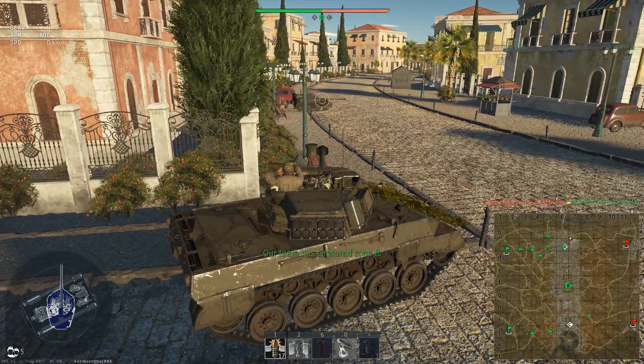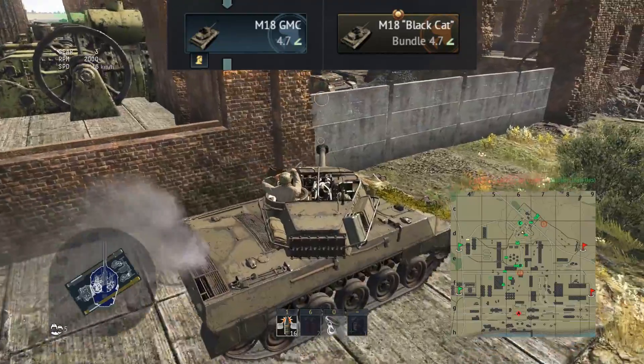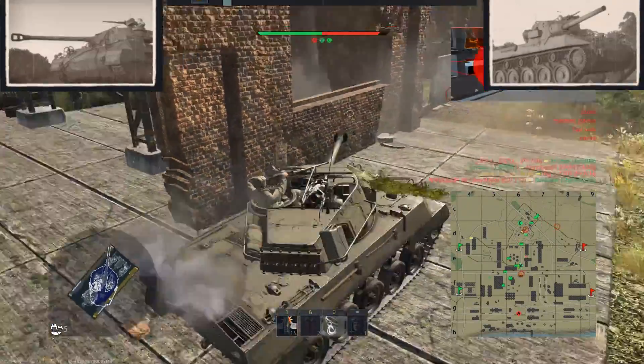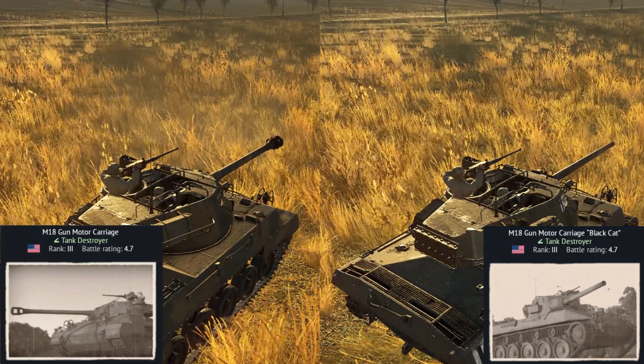The USA tank tree has two Hellcats — one of them being premium and another in the general tech tree. Both have identical characteristics; the only difference is the muzzle brake, affecting how smoke spreads after a shot.